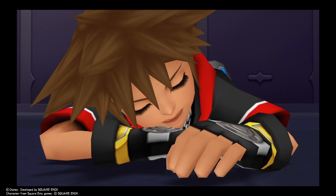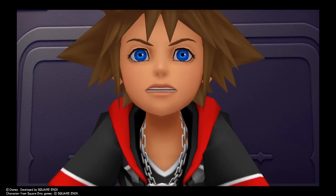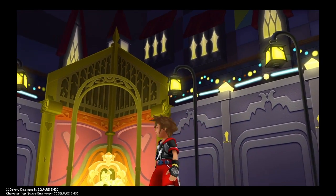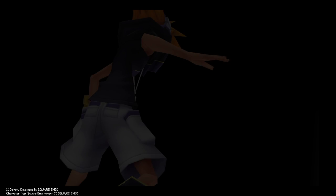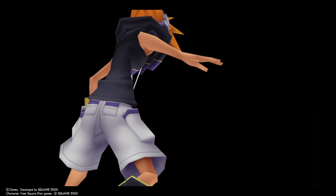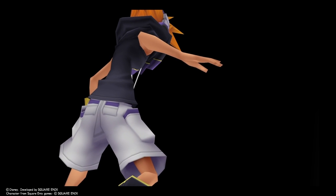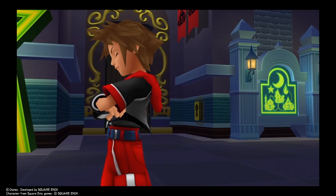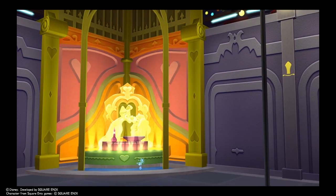Back to a cutscene with Sora. He wakes and wonders where everyone went — both Naku and the figure in the black coat are gone. 'Before I fell asleep, Neku said he and that creep in the coat had a deal. But what was the deal? Are the two of them in league? We never even found Neku's partner. I guess I should just take a look around.'